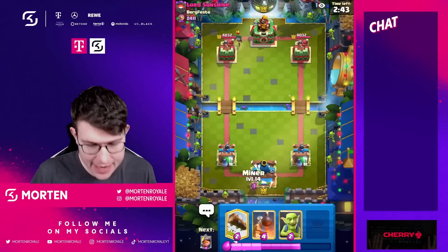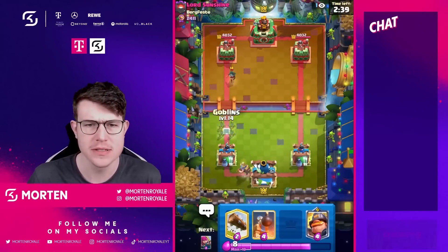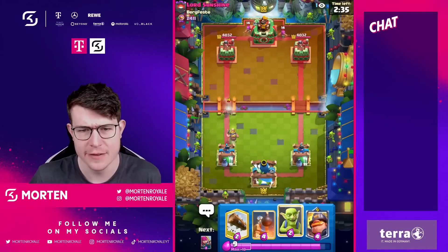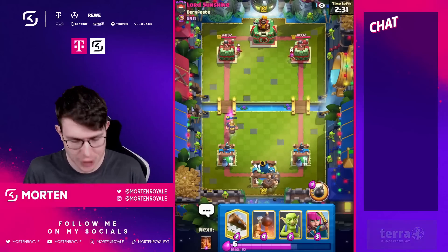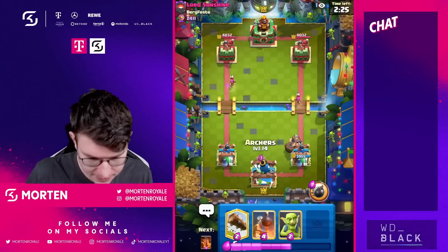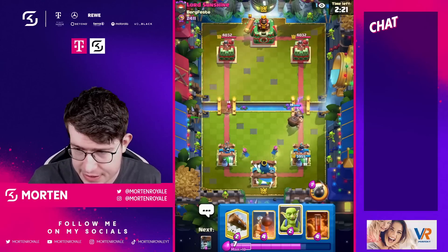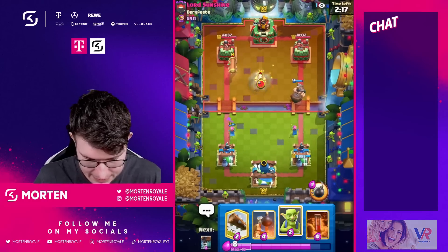Next game — going for a defensive Miner here, just a solid position. I don't feel comfortable going Goblins in the back, and if I had to play them from behind I'd need to leak elixir. So it's time to go in for the Mighty Miner here, hopefully comfortable — just to provide some volume.